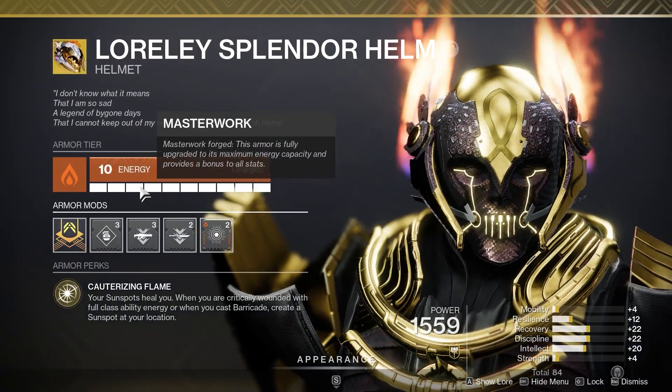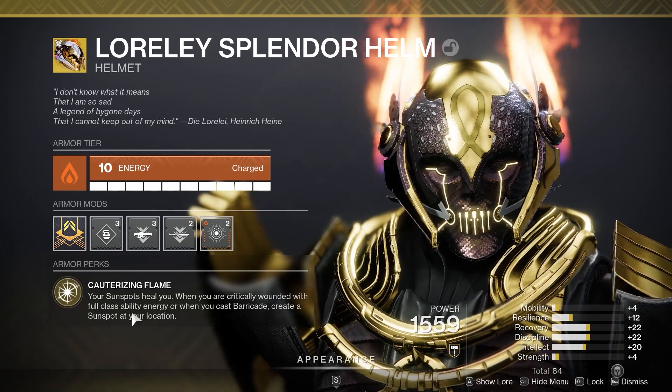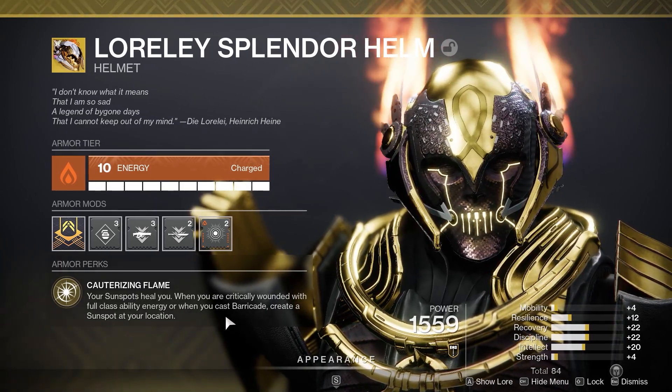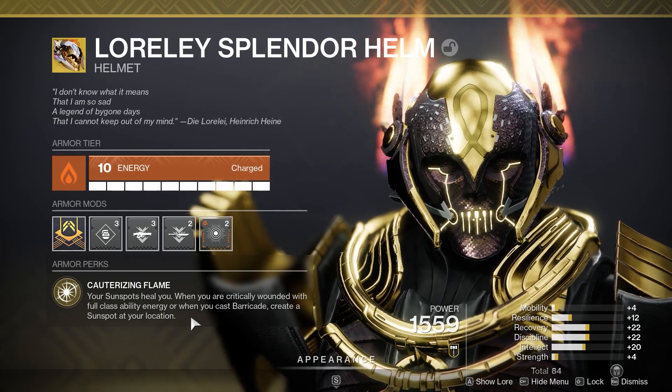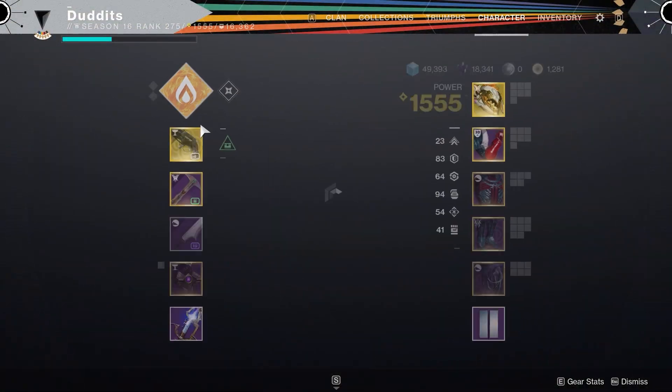With this helmet, your sunspots heal you when you are critically wounded, with full class ability energy, or when you cast a barricade you create a sunspot at your location. So every time you take damage and cast your barricade, you're going to get healing and you're going to get 20 extra damage from Sun Warrior.